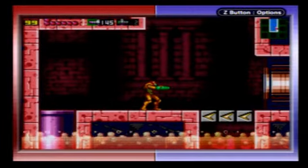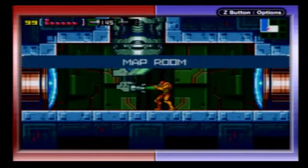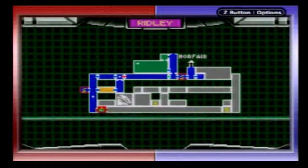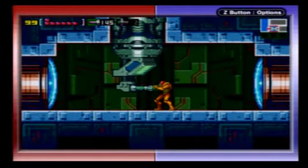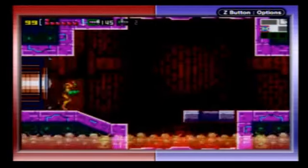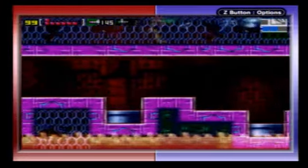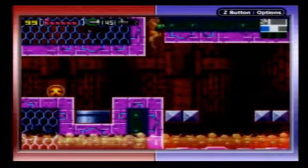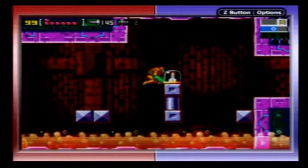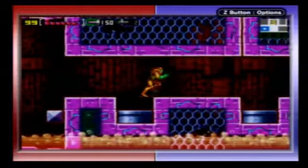In this area, we have a room that we can only access by using the Speed Booster. It does require the Shine Spark ability, and you can get a couple missile upgrades by using it — but we're going to be skipping those, because they're kind of out of the way. If it requires using some crazy Shine Spark maneuver, I'm really not going to worry about it. This is not a 100% playthrough; this is pretty much a playthrough just showcasing most of the main part of the game — what the average player would actually encounter for the most part.